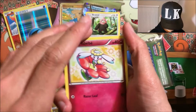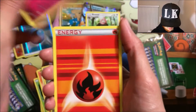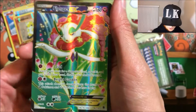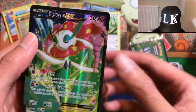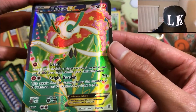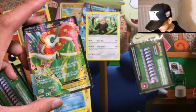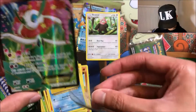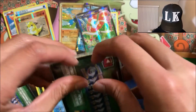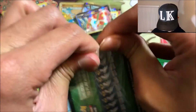Fourth pack — we got a Flabébé, a Fire Energy, a Staryu Sentry reverse, and a Florges EX! Holy crud — 160 HP, Lead and Bright Garden. Wow, that's crazy — two EXes! I'm super happy. Pretty sick packs.